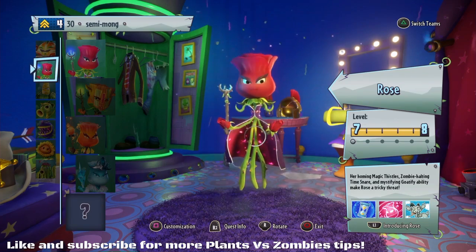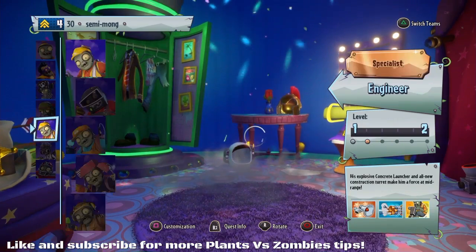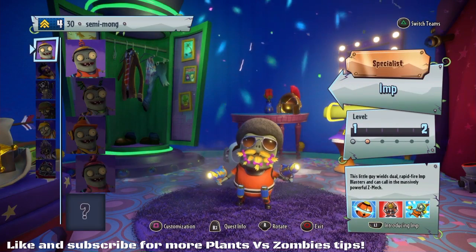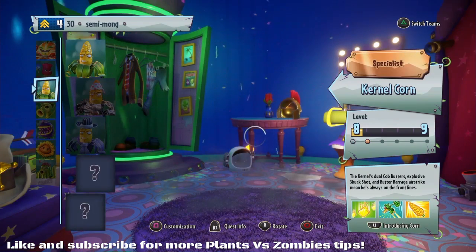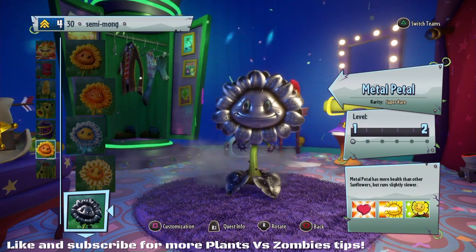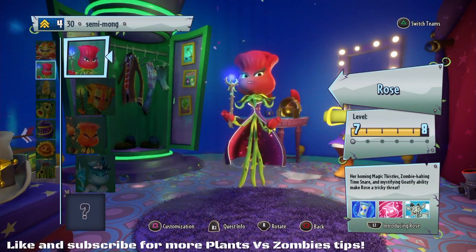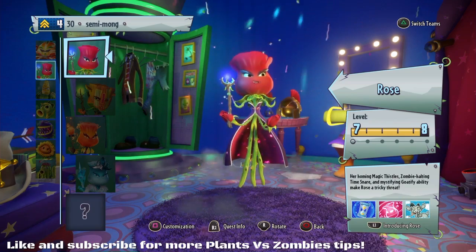The characters I'm speaking about in general are the Rose, the Sunflower, the Scientist, and the Imp. They all have 75 or 100 health, meaning they're a lot weaker compared to the other characters and you can kill them a lot quicker. This doesn't take into account metal versions of the characters which give you more health, or the fact that these characters have certain abilities that are immobilising.